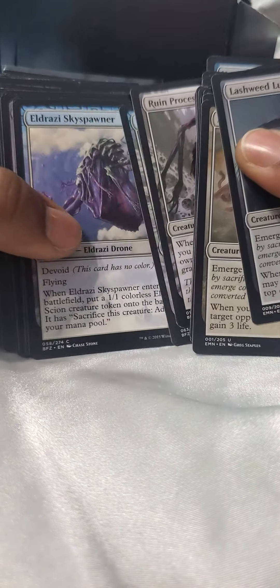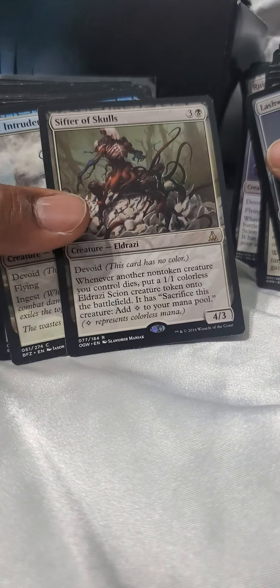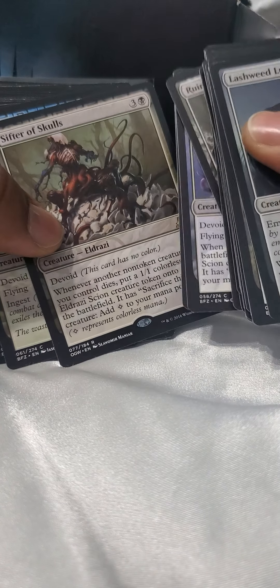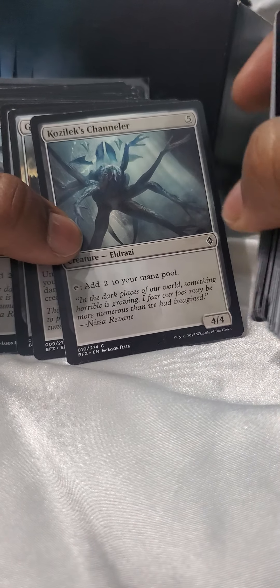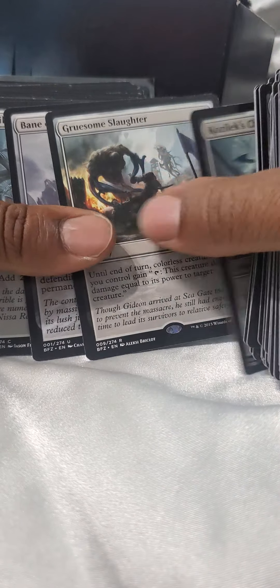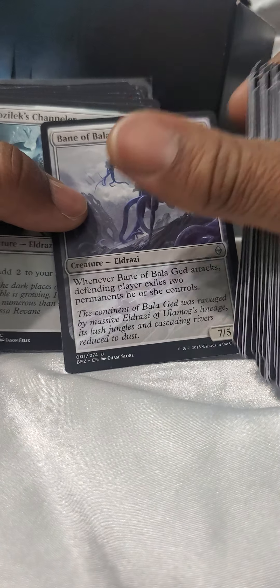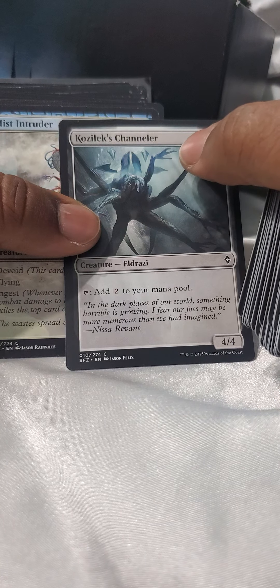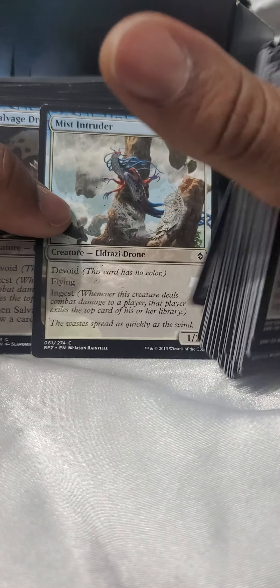Where are the real Eldrazi? There's one - it's a 4/3, it's a cheaper one. It's colored - it's black. And that's blue. There's an Eldrazi, it's 4/4. There's an Eldrazi, it's 7/5. These things are horrible to fight against. This taps and adds two to my mana pool - that'll help me bring out more Eldrazi.